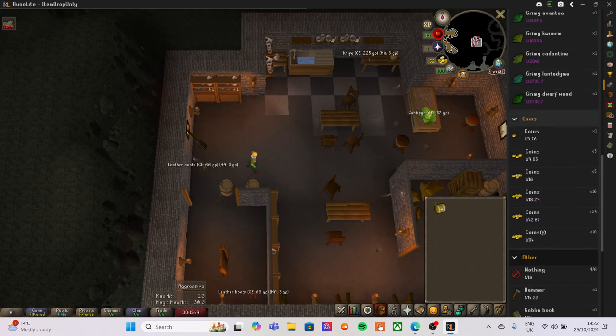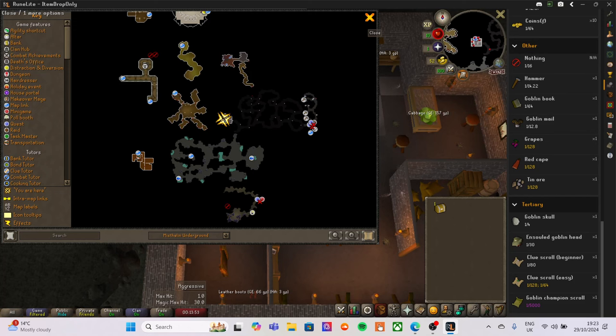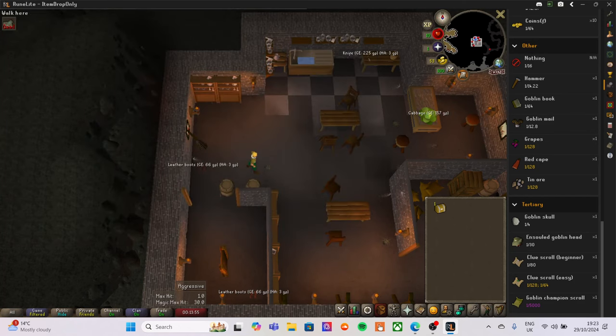If the red cape appears on a clue scroll, we'll try to obtain it by attacking level five goblins. On the world map there's a place called Goblin Camp where we can attack them and hopefully get the cape — but that's only to complete the clue scroll, then we go back to the original monster we were attacking.